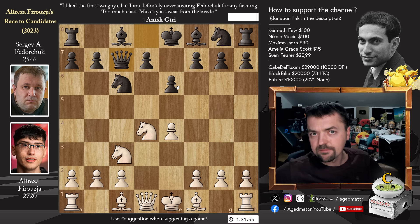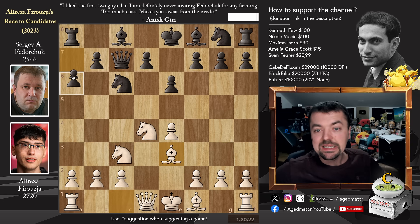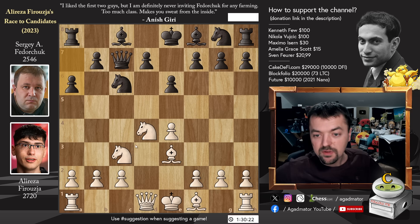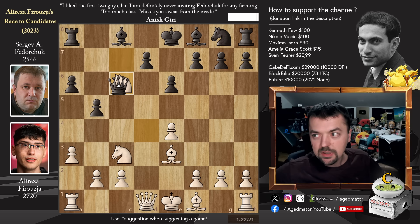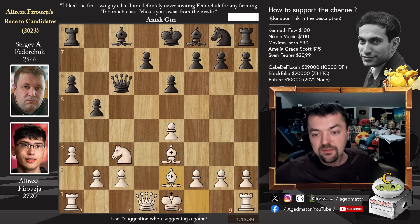Like Fischer defeated Taimanov in the candidates matches of 1971 with a result of 6-0 — probably that is what Alireza will try to do against the Taimanov variation. But here it transposes into the Scheveningen variation. We have Bishop to e3 and now Pawn to a6, transposing back into the Taimanov — the Bastrikov variation. a3, we have Pawn to b5, and Knight captures on c6. Here we have a very interesting setup for Fedorchuk. Queen captures on c6, and after Bishop to e2, just Bishop to b7.